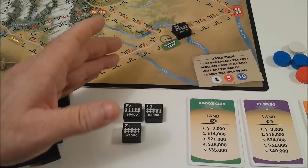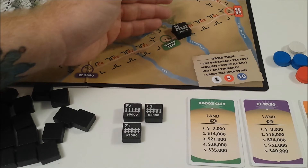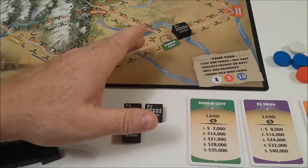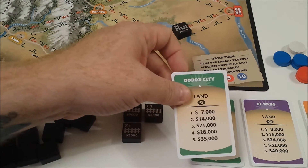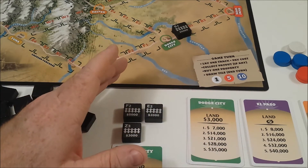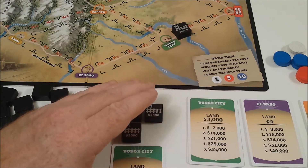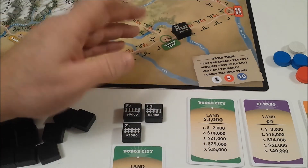Now you can collect a payout, if there's any. The only time it'll pay out is if it completes a route between two cities. The payout value is determined by the number of cards you have connected to that city. I can now buy a property. As I've built next to the city, I get the land zero for free. If you get a free one, you don't get to purchase an additional card. However, as the game progresses and I place another tile, I can then buy more land connected to Dodge City, so my payout will increase because I have more cards once a route is completed.